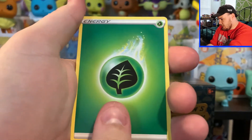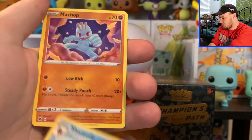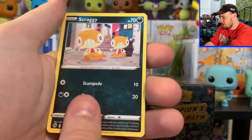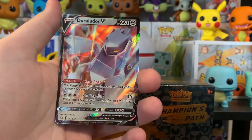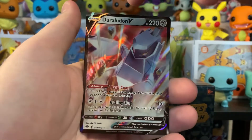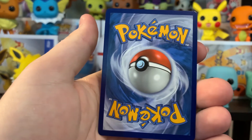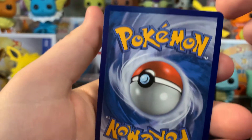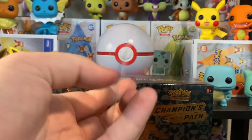Pack seven. We got Grass Energy, Rotom Bike, Hyper Potion, Sharpedo, Machop, Hatenna, Falinks, Scraggy, Purloin, Reverse Holo Kabu, and we got Duraludon V. Same centering issue — it looks like it's thinner up here than it is at the bottom. Let's see what it looks like on the back. Yeah, it looks pretty clean on the back overall. Maybe a little bit of whitening up here — it's hard to tell if that's just the light reflecting or not. But we got Duraludon V.